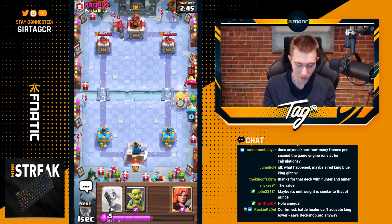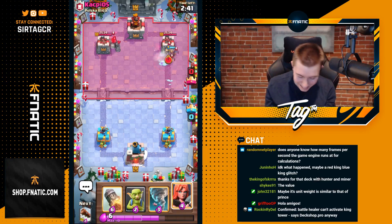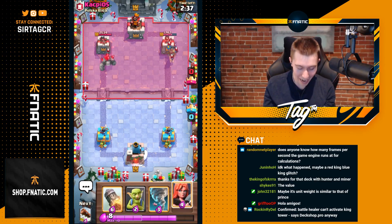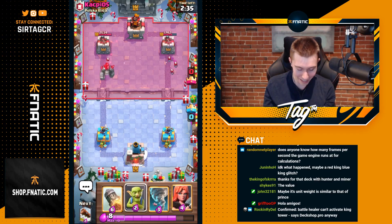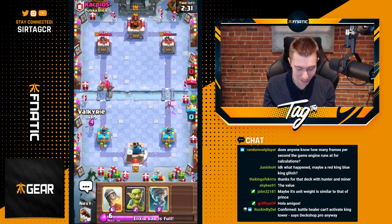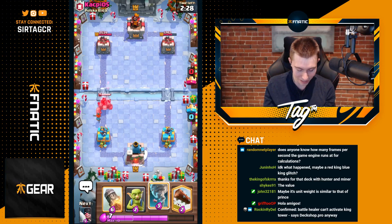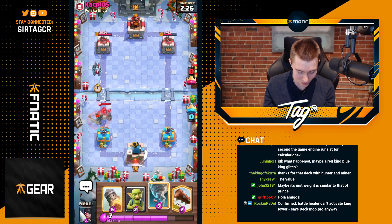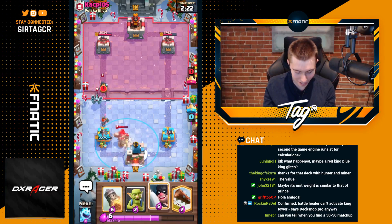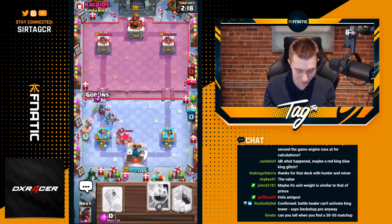We're at Ice Spirit Hog Rider here, going to see what's up. This guy's just going to go right out of the gate — I love to see it. The Golem players, they just drop it right at the river or in the back at the start of the game. It's so insane. In any event, I don't feel comfortable going in for anything on the other side because we don't know how hard he's going to spam me with this Golem. So I need to go in for a Tornado here to activate the King Tower.